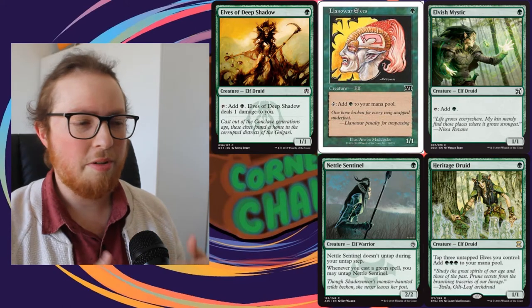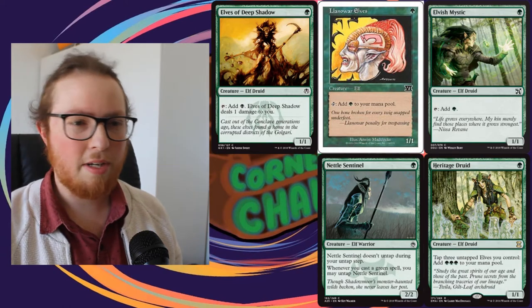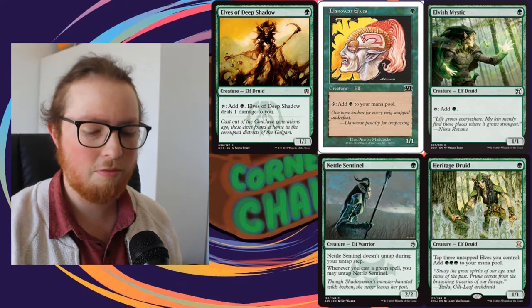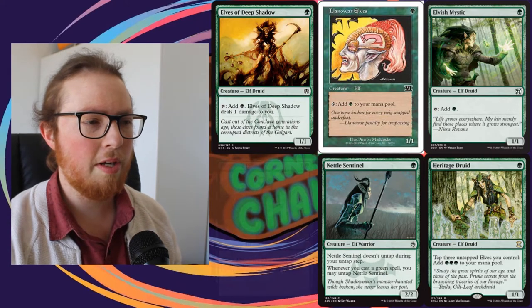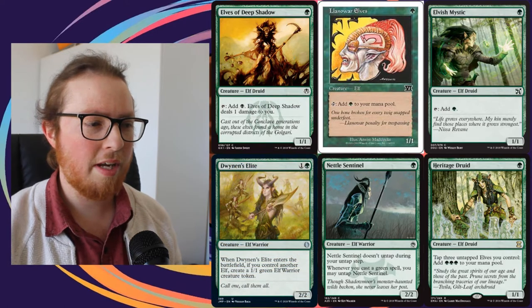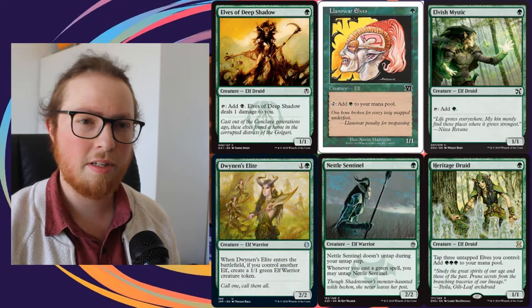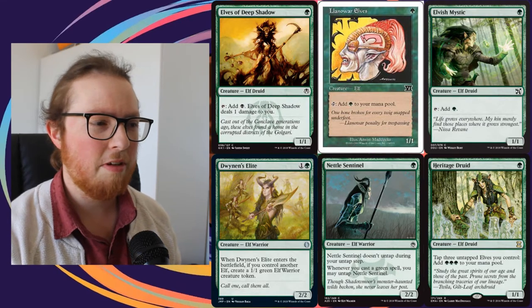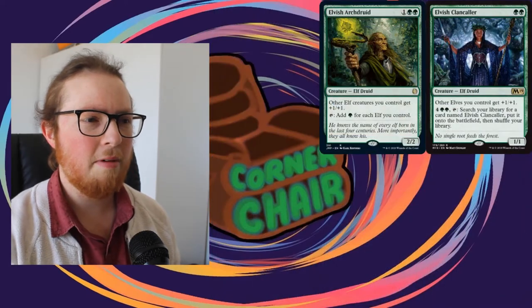When you combine the two together, you end up with this great mana loop where you tap Nettle Sentinel for mana, cast a spell, it untaps, you tap it again for mana, and you just go off. Also working well with Heritage Druid is Dwynen's Elite, because Heritage Druid and Dwynen's Elite is three elves so you can tap them for mana - and it puts two bodies on the battlefield.